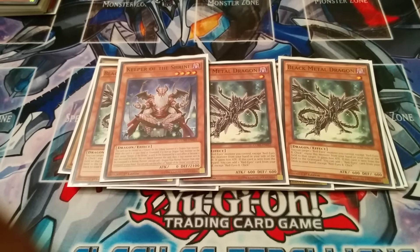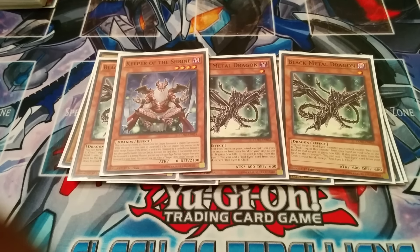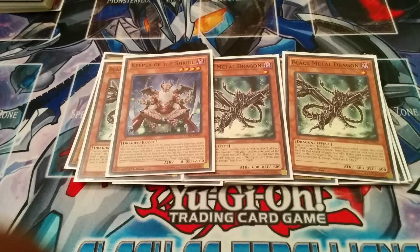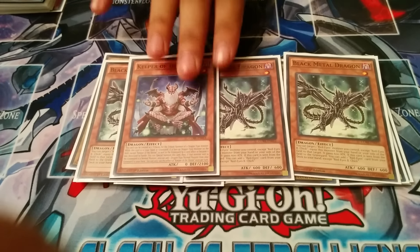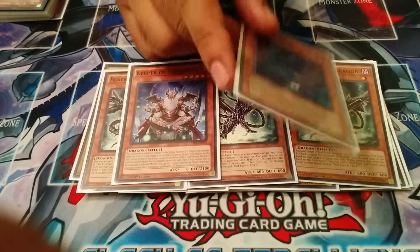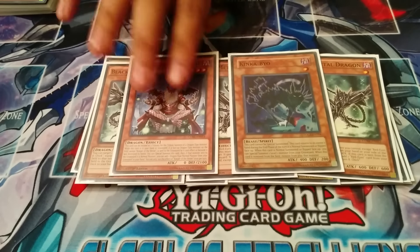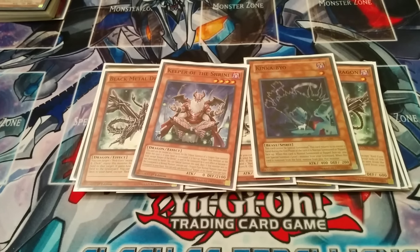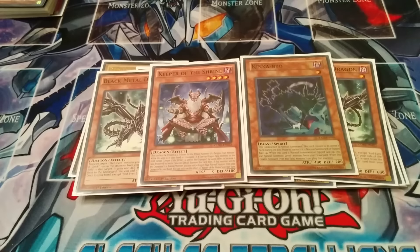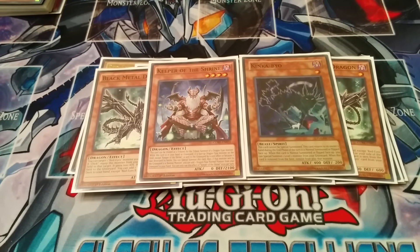One Keeper of the Shrine — he special summons himself from the grave every time a dragon monster dies. He's used for two dragon tributes and he's level 4, so it's really really strong. I'd probably run two if I had space. Last of the monsters, I run one Kinkabue. Really busted card — helps you bring out either Black Metal Dragons or Blackstone of Legend and you make plays off of that. He just keeps coming back and spamming, and he's probably your only normal summon.